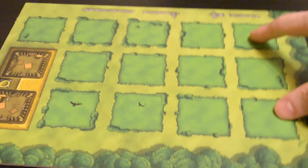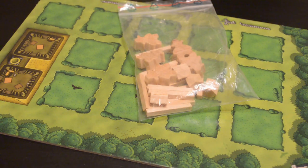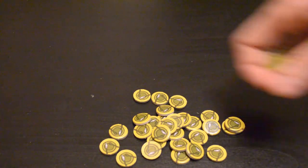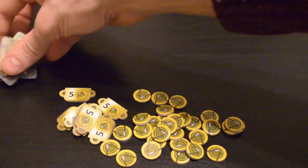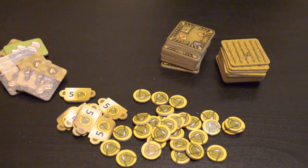Hand each player their player board and their tokens. The player board is double-sided — it doesn't matter which side you use; they're the same except for the artwork. Place all of the rest of the wooden tokens into a general supply, put all the food tokens into the general supply, and put all the double-sided room tiles into the general supply.